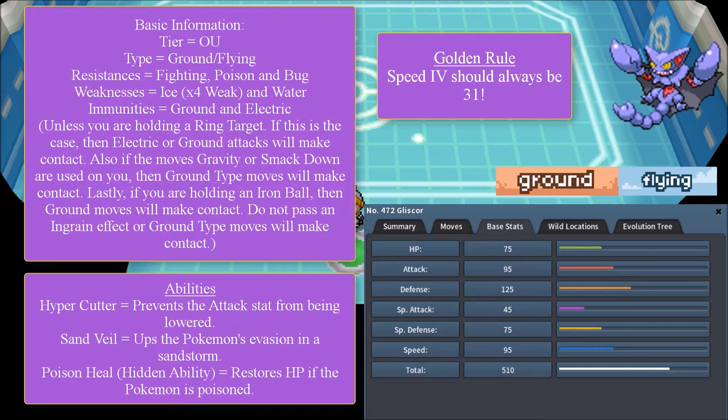Each ability is useful in its own way. The three abilities are: Hyper Cutter, which prevents the Attack stat from being lowered; Sand Veil, which ups the Pokémon's evasion in a Sandstorm; and Poison Heal, the hidden ability, which restores HP if the Pokémon is poisoned. If hidden abilities are implemented, Gliscor may take the crown as the best Poison Heal user over Breloom, because Gliscor can take more defensive hits than Breloom can.